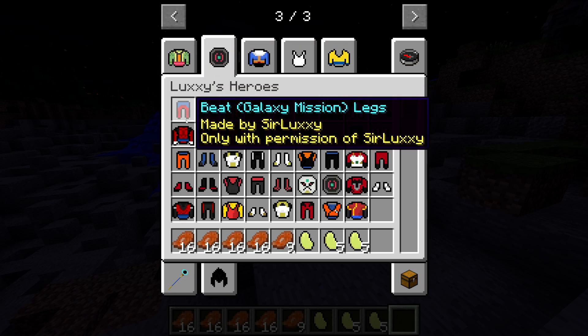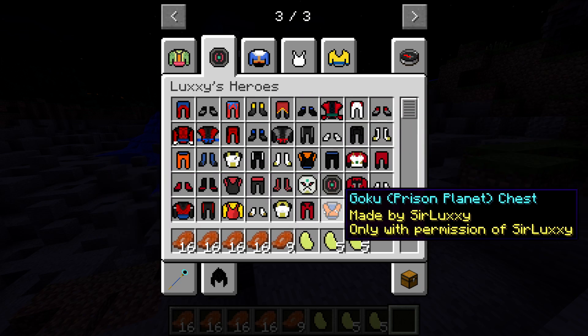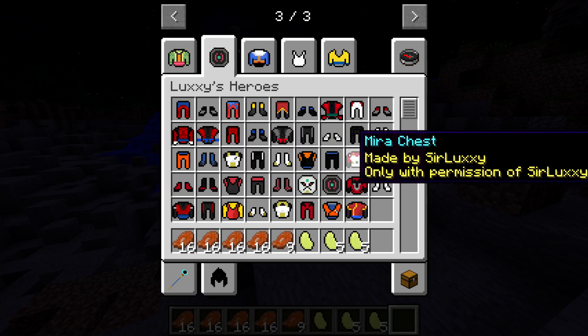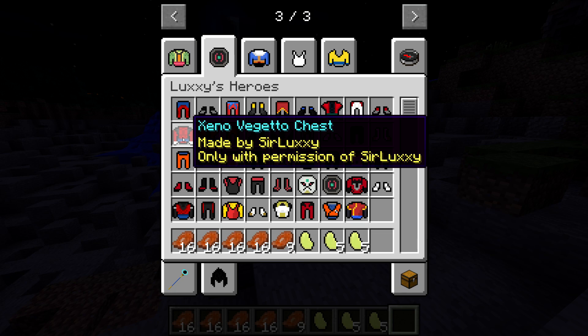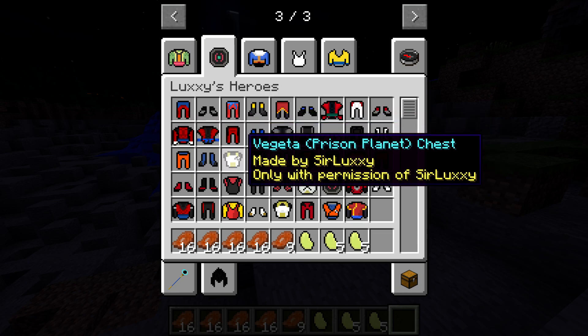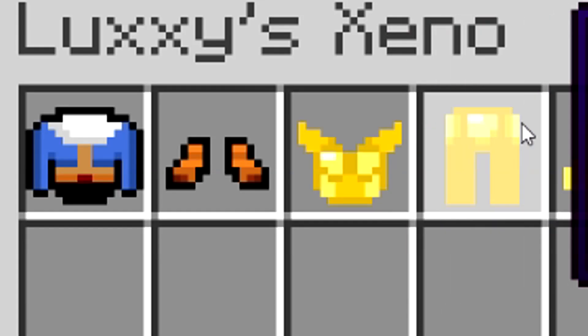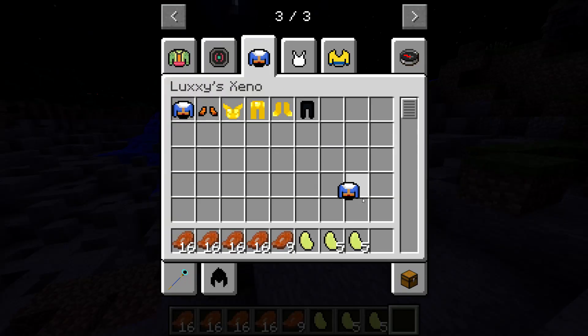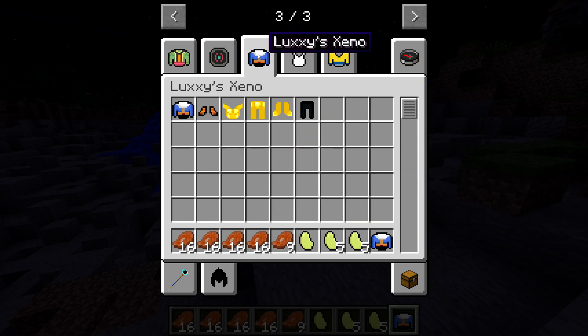We have Super Dragon Ball Heroes! We might have a saga in this add-on pack as well. We got Mira's chest piece, Zeno Vegeta's chest, and all the Vegeta and Goku variations from Super Dragon Ball Heroes. We have Beats and also Xenoverse equipment - this is going in my stash. So we have the angels, God of Destruction, and Heroes content, which is very cool. We're taking the Xenoverse stuff and Dragon Ball Super items.